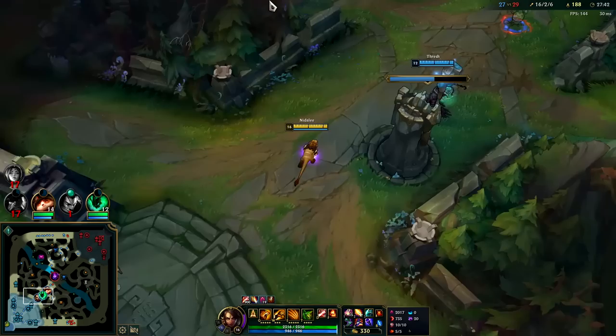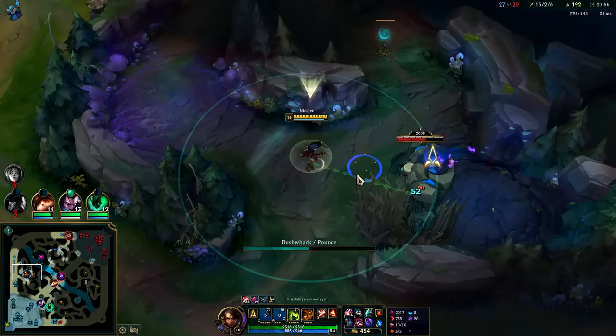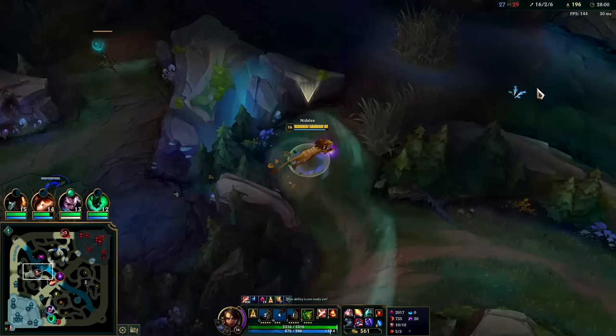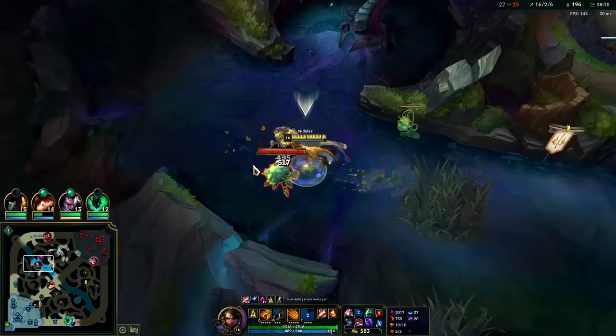If we're gonna win this game we're basically gonna have to get an ace and then win off that. The KPs are this low — 3-7, 2-7, 2-6 across the board. I don't know man. I think it is winnable though — these Teemo shrooms are doing work.